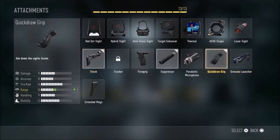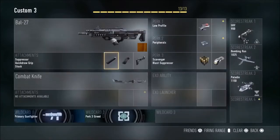My third attachment is quick draw grip. Combined with stock, I like to be the person who gets the first hit or the first bullet on the enemy, because that can be the difference in winning a gunfight. It's a new game and I'm finding this attachment works really well. For secondary, I don't feel a need personally, so I just go in with the combat knife, no exo ability, and no exo launcher.